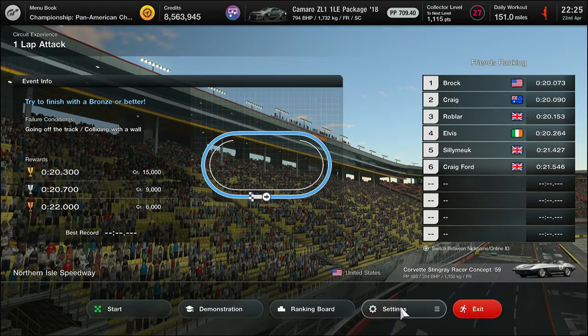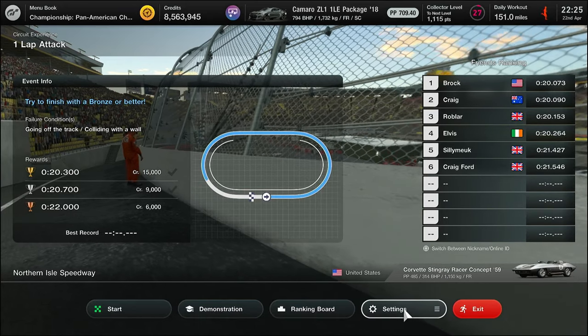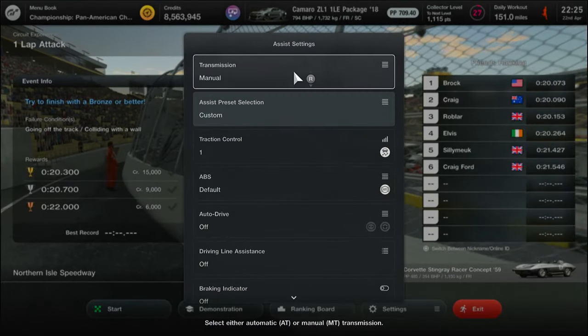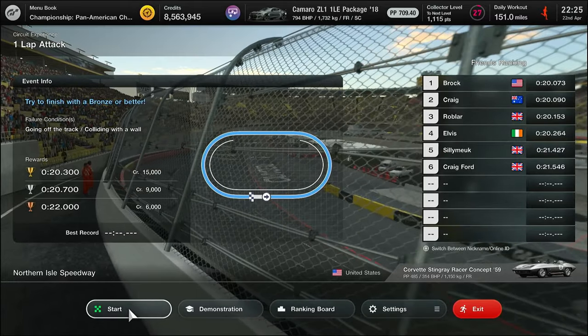Ghost down to zero because we've just finished Laguna Seca, but here we go. Controller settings, everything is default. Assist settings: ABS default, traction control one, everything else off. We're going to see if we can light a single tire fire in this bad boy.